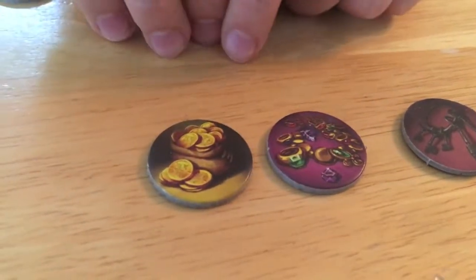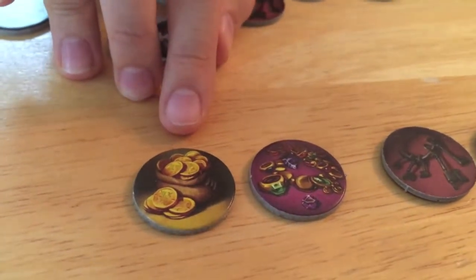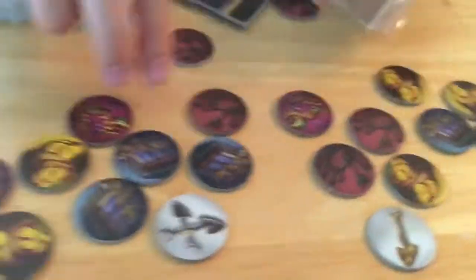And then here's the loot. We've got some gold coins and some jewelry. Gold coins, jewelry, stuff. Any other tokens? There's a bunch of these tokens. Very cool.